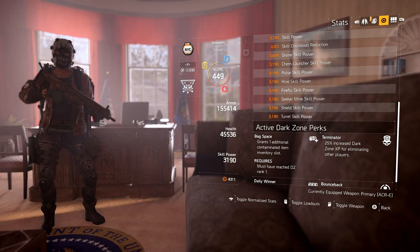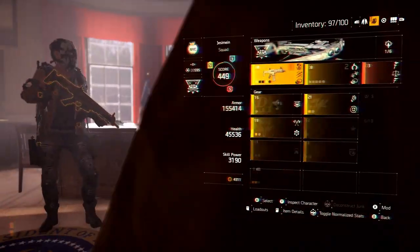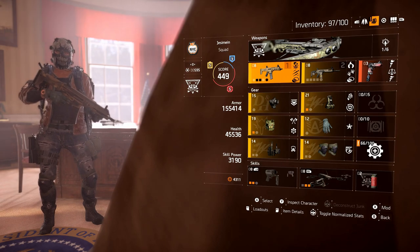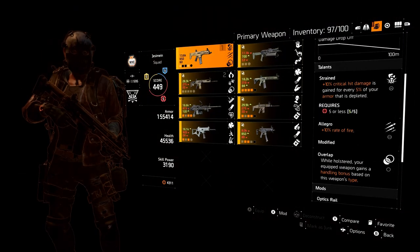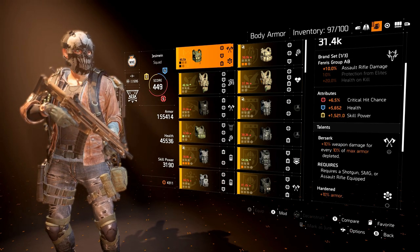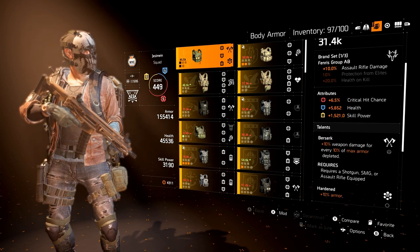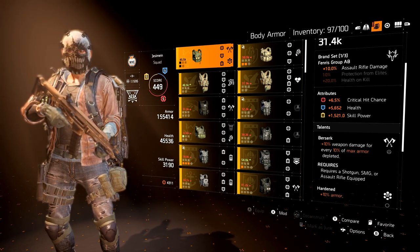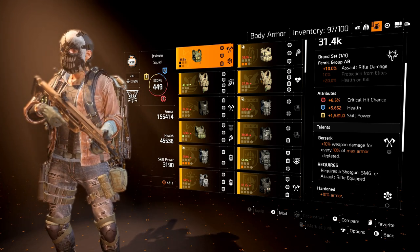That's pretty much it for the build. A lot of people wanted to know what the best DPS build is - right now, guaranteed, hands down, no question: if you need a fully optimized DPS build, it's going to have Strained as the weapon talent and Berserk on the chest. Nothing in the game comes close for raw damage. Yes it's a little dangerous because you can be playing with low health, but you're going to do an outrageous amount of damage.